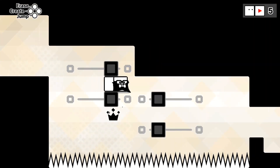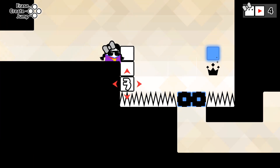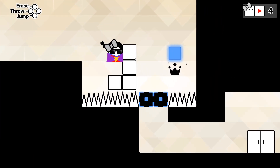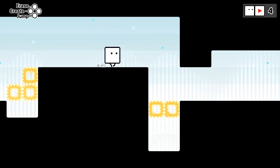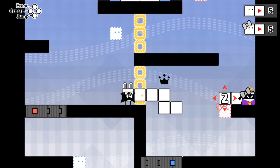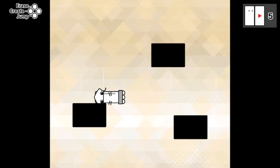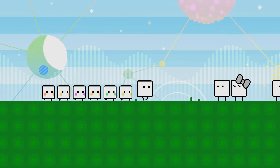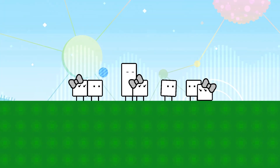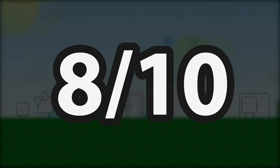BoxBoy and BoxGirl is a triumphant return for one of Nintendo's underappreciated square-shaped heroes. The core campaign, albeit a solid iteration that newcomers will enjoy, plays a little too safely for BoxBoy veterans. Thankfully, the new co-op and QT modes are the reinvigorating jolts this series needed, delivering clever and refreshing ideas to mix up the simple block-making formula. Hopefully, this Switch debut marks a bright future for the Box family. I give BoxBoy and BoxGirl an 8 out of 10.